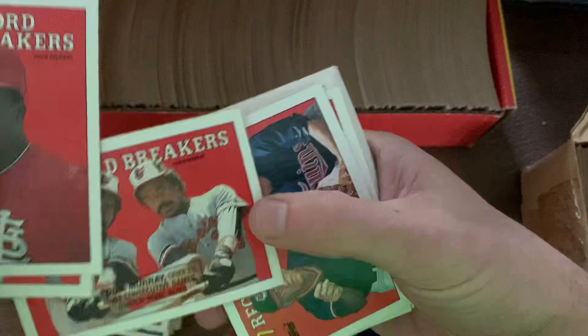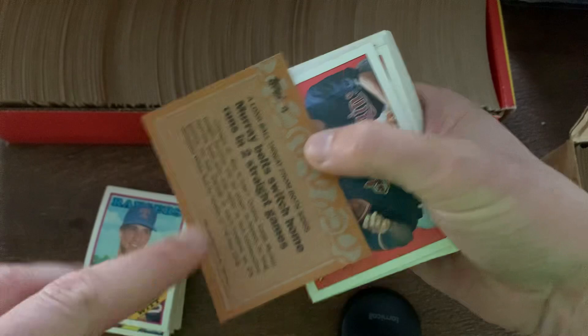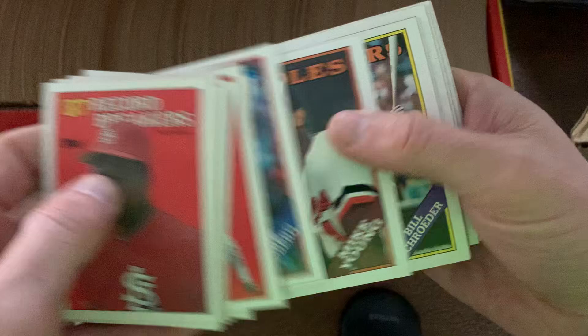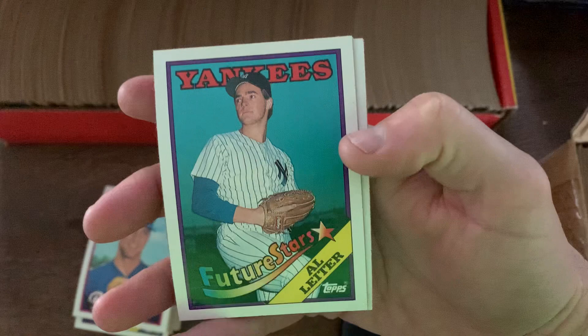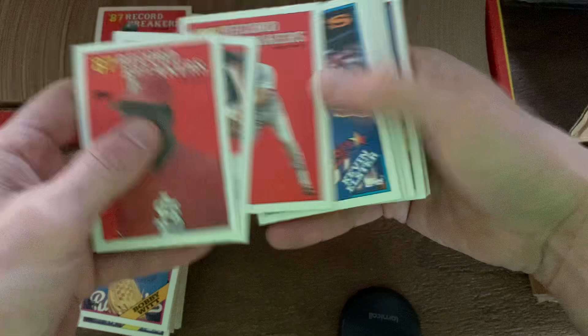Next we got the error card for Eddie Murray — the box here, that obviously shouldn't be there. That should be on the back side, talking about the most consecutive games with switch home runs. Number 18 is Al Lighter, so that should be coming up soon — there it is. That is the corrected version of Al Lighter. It's funny that you get the error cards of the Record Breakers but the corrected version of Al Lighter.